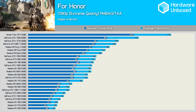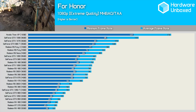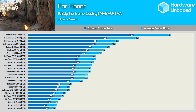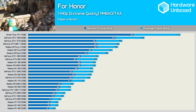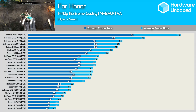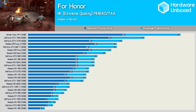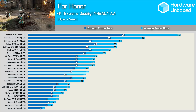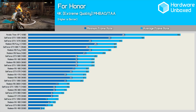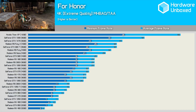Here are the 1080p results from both the previous and current generation GPUs crammed into a single graph. For those who want to study these numbers without squinting, please check out the written version published over at Techspot — I'll provide the link in the video description. Here are all the 1440p results. It was great to see previous generation heavy hitters like the Fury X and GTX 980 Ti still mixing it up. And finally the 4K results — I've squeezed 25 graphics cards into this graph and just two of them are really relevant.